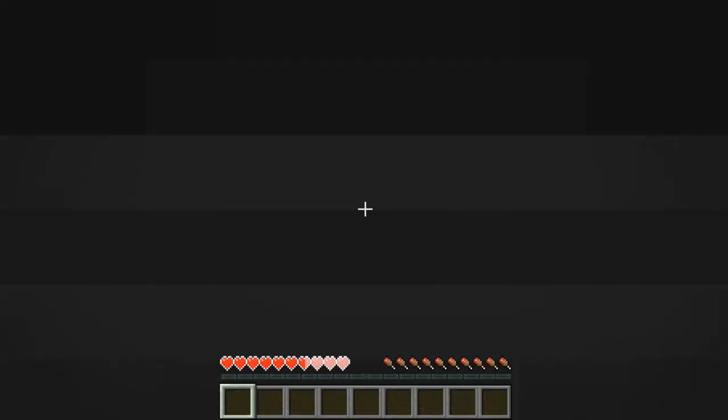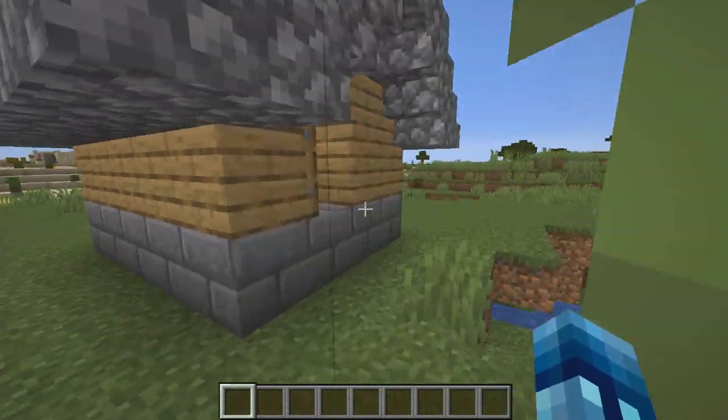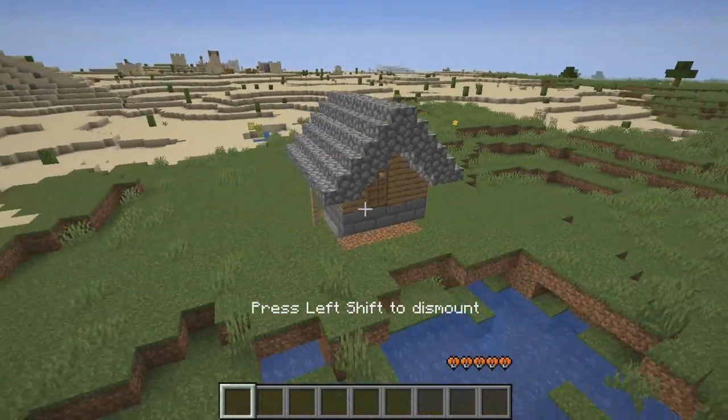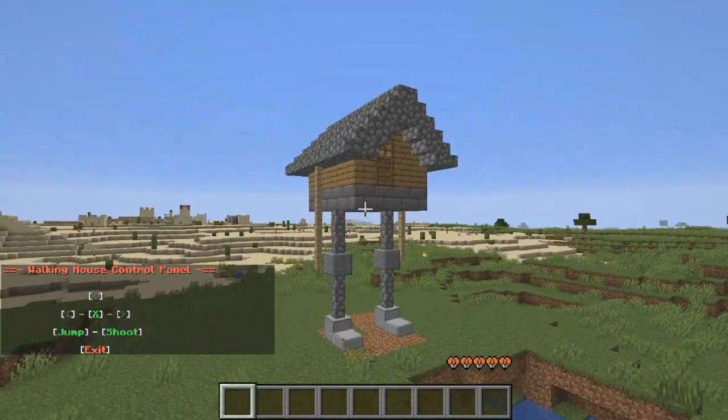Hopefully not die — all right, well I'm gonna die. Here's the house! I'm gonna take a look outside — that's what it looks like, just basically a house. To use it you actually have to right-click these little particles right here, and then the house stands up. It's ready for some walking!